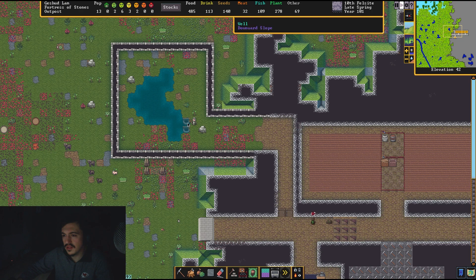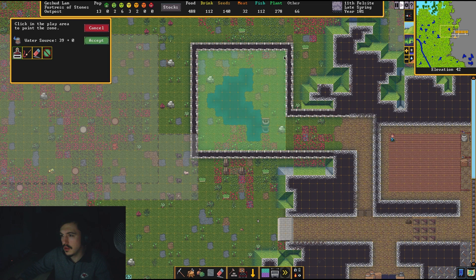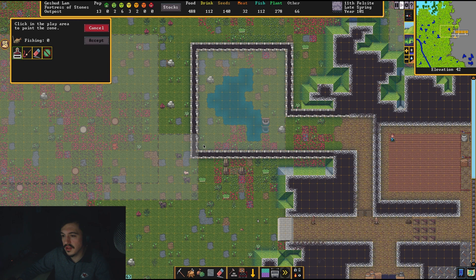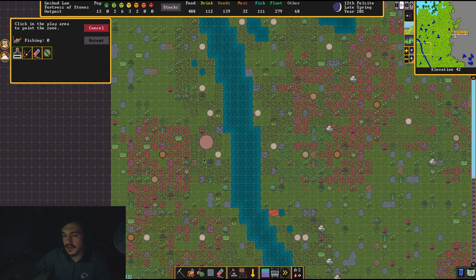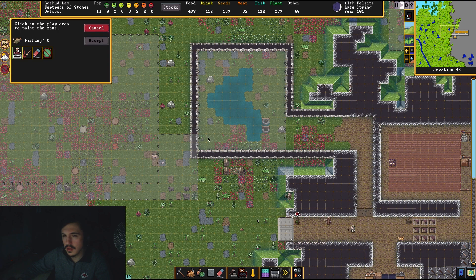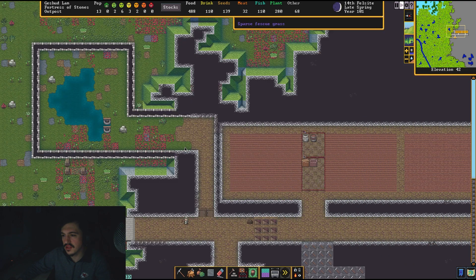There's our first well — nice! We're going to make this zone here, our water source. I only want people getting water from here and only fishing here because I don't want you guys going outside. Why does it say fishing zero out of zero — is there no fish in there? So that fishing zone has points but does that mean there's no fish here? I think that's what it's telling me — it's annoying. Well, eventually I won't need the fish so I'm okay with that.